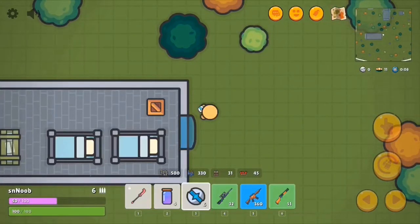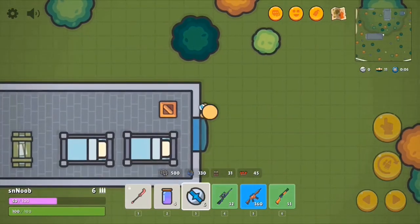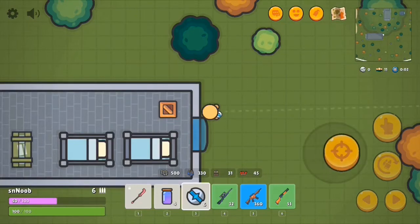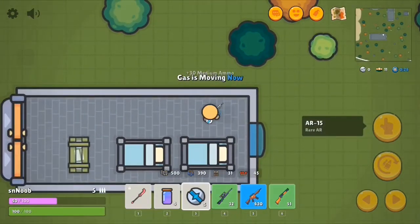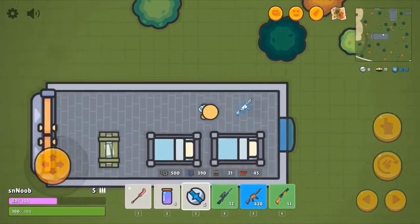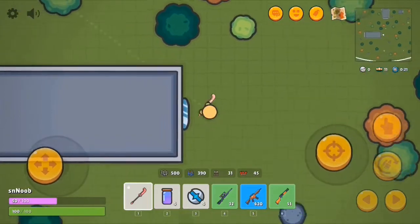I'm going to show you a couple of methods to use these. The first one: you're just going to look away from the building and throw it like that — it's going to push you inside to attack your opponent.